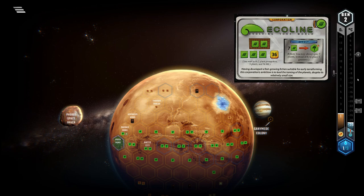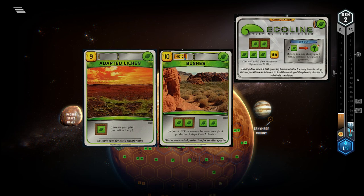Be mindful when playing early game plant production cards. It is true that you benefit from them more than any other corp, but there was this weird game decision to overprice these cards heavily, making them borderline ineffective. Compare, for example, Adapted Lichen to Bushes — the former costs nearly the same but gives much less value. Even for Ecoline, Adapted Lichen isn't a good card, and this is magnified by the fact that you have so little starting cash. You only want to play the most efficient cards when you only have 36 megacredits at the start of the game.